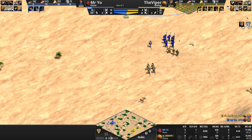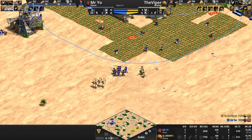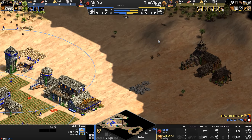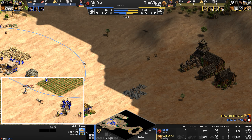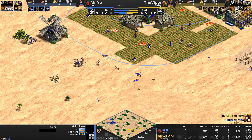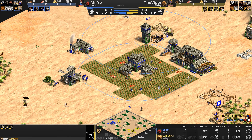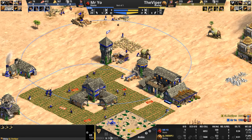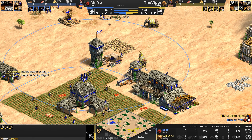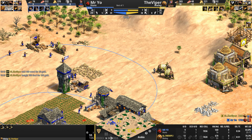He switched — there we go. Two of the Viper's archers bite the dust, and there it is! The first battle elephant is about to pop out at the 18-minute mark. Mr. Yo, suspecting his opponent was going full-on feudal age aggression, has not scouted to his own detriment. The Viper rushes up to Castle Age — whereas it would take everyone else 160 seconds, for the Malay only 96. Within a minute and a half, the Viper has already reached Castle Age and he's already up to three, four battle elephants getting husbandry.